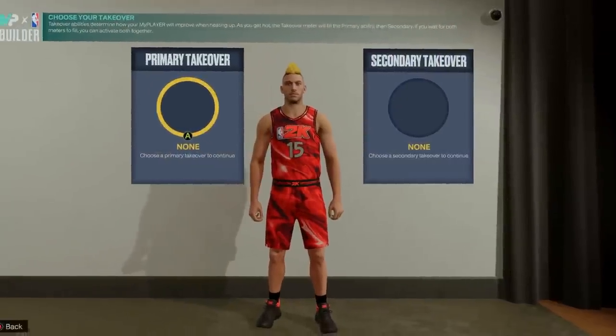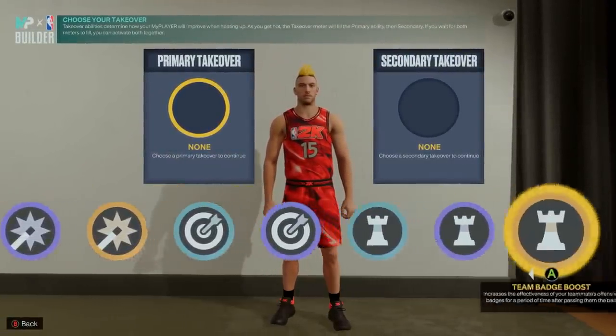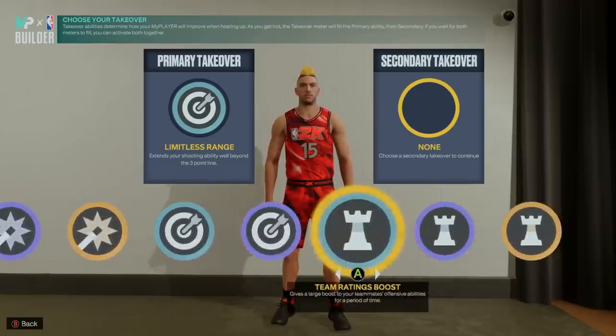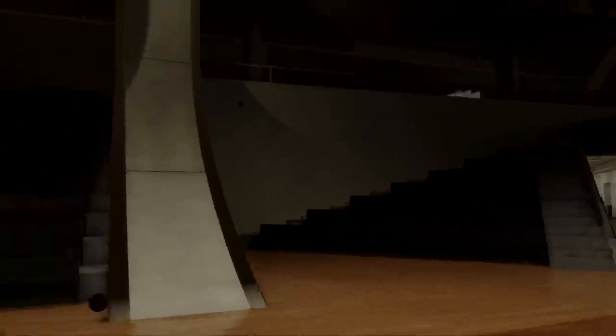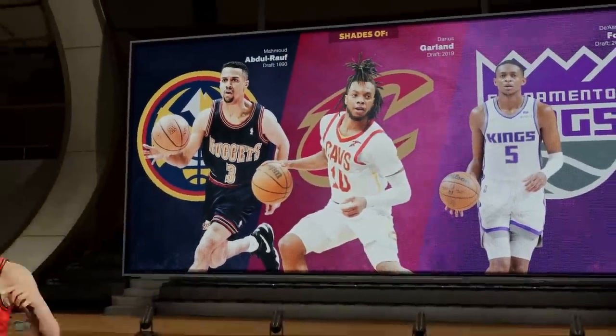You get four different takeovers with slashing, shot creating, sharp, and playmaking, and I typically roll with limitless range — which is still kind of OP — and then team ratings boost to help boost my playmaking attributes a bit more as I get hot. You get the shades of Abdul Raouf, Darius Garland, and De'Aaron Fox and it comes out to be a three-point shot creator.